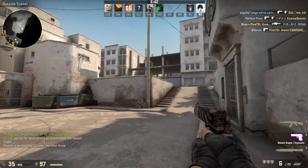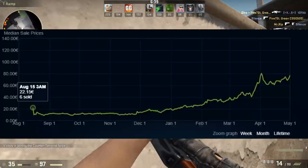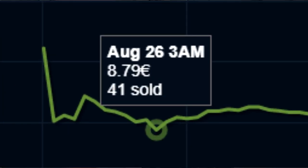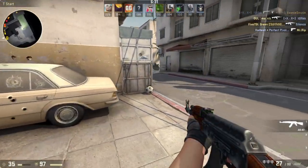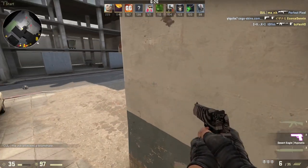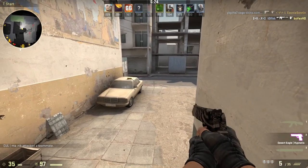On the date of release, the Glock Fade used to sell for roughly $25. Ten days later on August 26th the skin reached the lowest price it's ever reached, selling for a little bit over $10. The lowest price the minimal wear version has ever sold for is just over $9, and that skin is worth over $1,000 today.